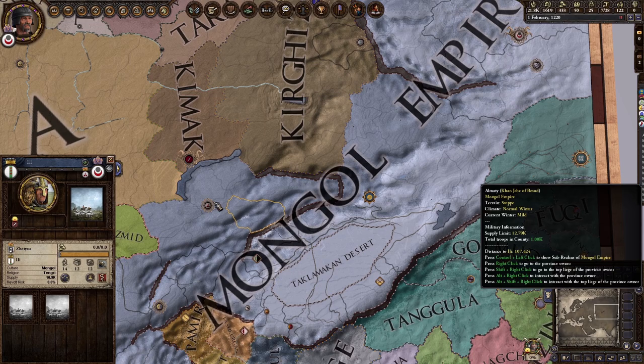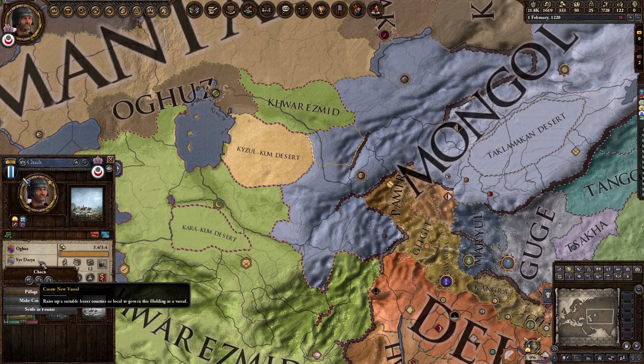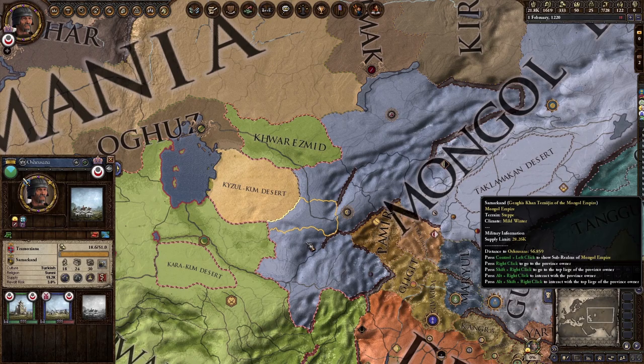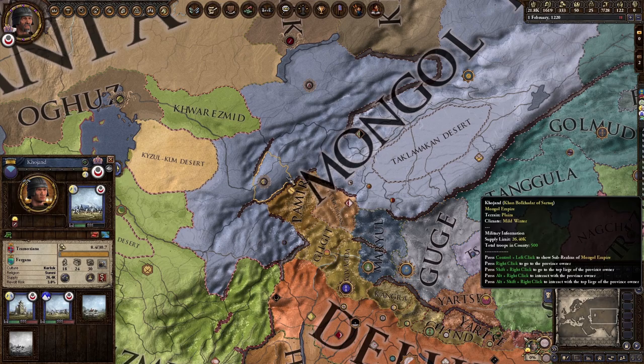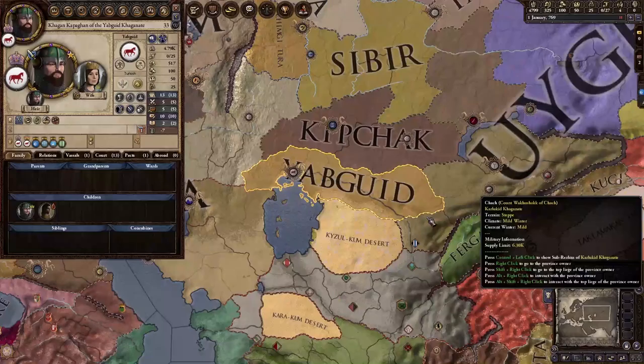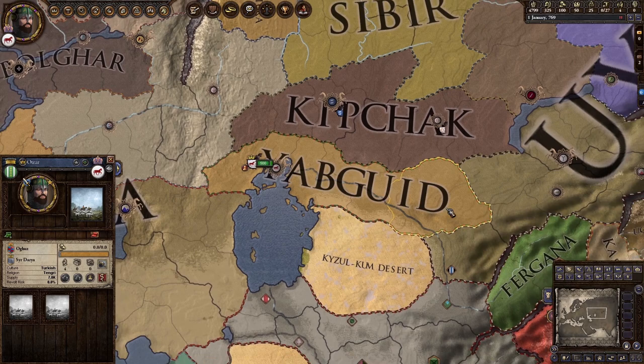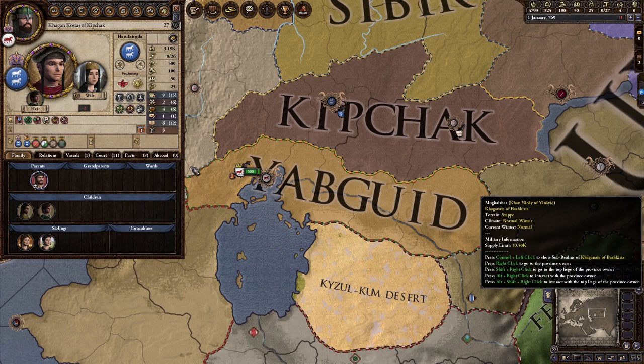Even though you can pillage holdings, you can also just create vassals like anyone else — it'll give you a certain amount of money per year. It's pointless for fortresses, but if you do it for temples and cities you can get pretty good tax revenue. I'm going to move to a smaller realm to show you how you'd expand and get the ball moving on building a nomad empire.